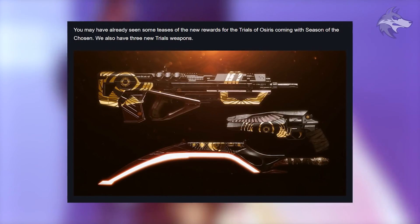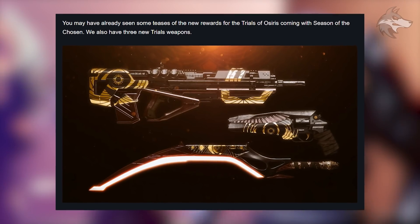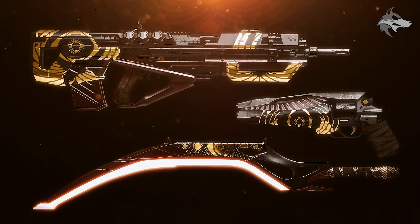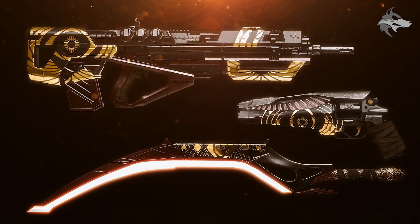Bungie also reveal some new rewards for Trials of Osiris — some were spotted in the trailer. There are three new Trials weapons: one shares a very similar model to the Messenger pulse rifle from Destiny 1, there's also a new Trials hand cannon, and a Trials sword, which is going to be pretty awesome to collect.